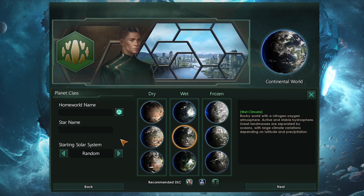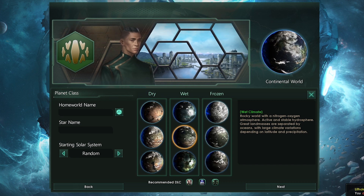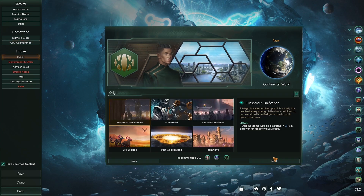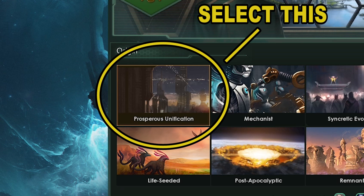Next choose your home world name and city appearance. What type of planet preference is slightly important as different planet types tend to have more of a specific resource type, but in the long run it really doesn't matter much. Now we are at origins. There are many options here but for our build we are going to pick the default prosperous unification option. I would like to pick mechanist but I think it's better to stay with the default for now — but if you like this build, I recommend the mechanist origin.